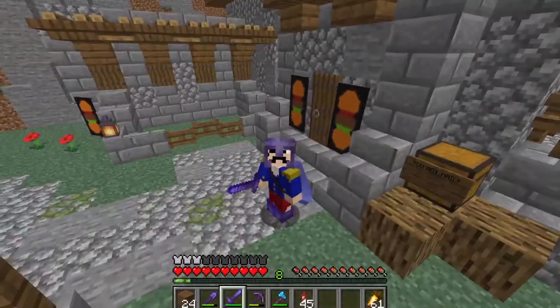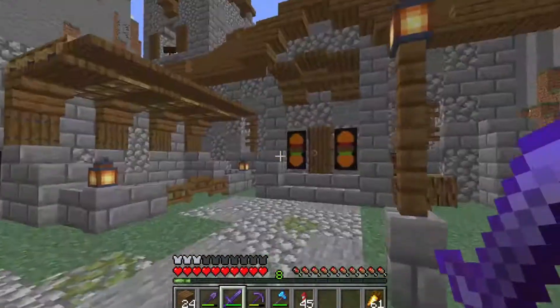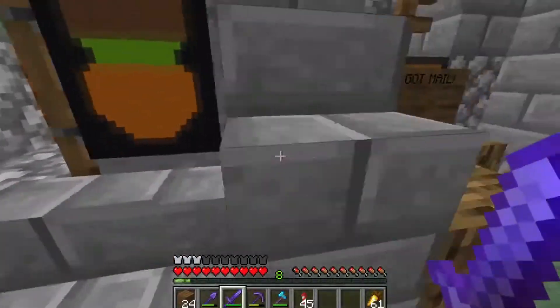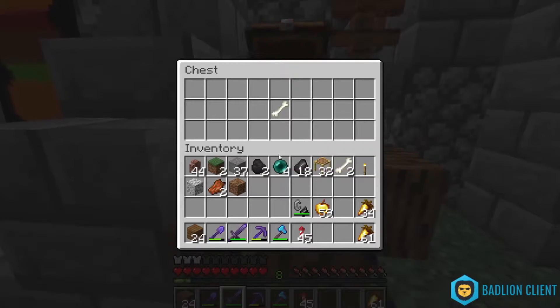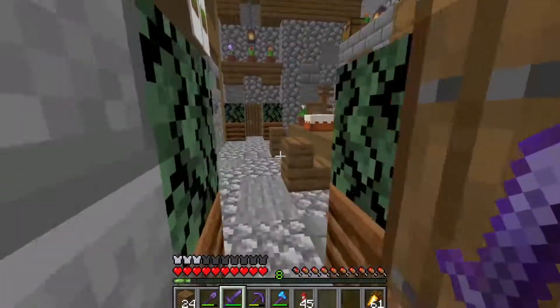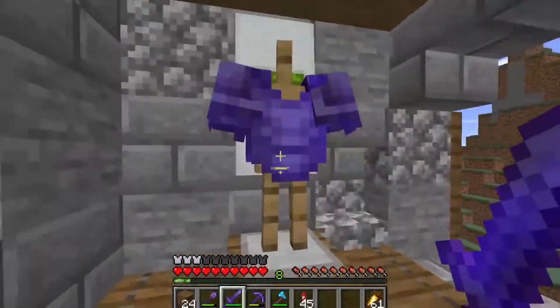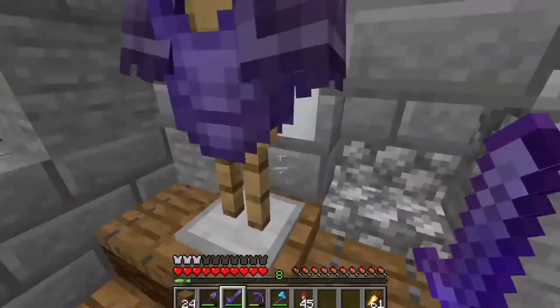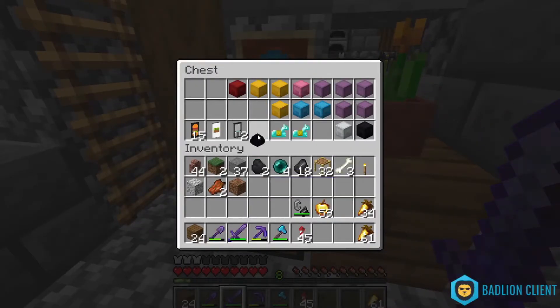First we're gonna start at my base. You all know my Covenant house, a lovely house it is. I actually made a couple of additions. We've got a mailbox — you've got mail! I have mail. Someone sent me a bone, how nice. Then we've got the inside looking very lovely and this is pretty much the only addition I made. I put an armor stand above my bed and I've got all my valuable stuff here.